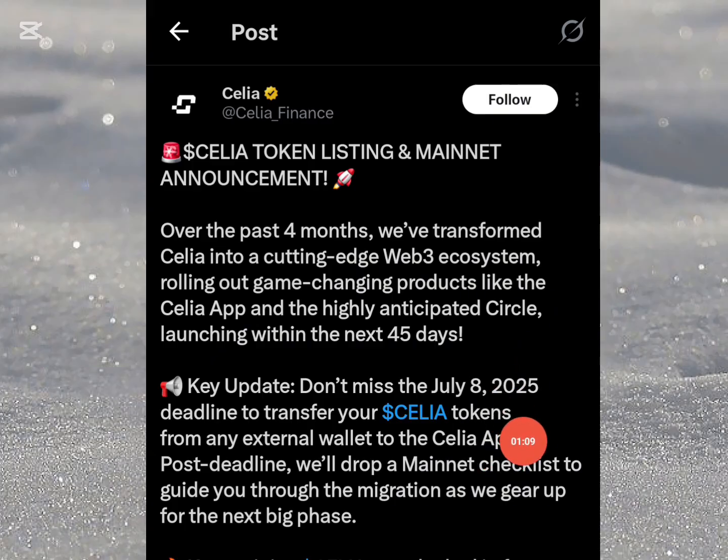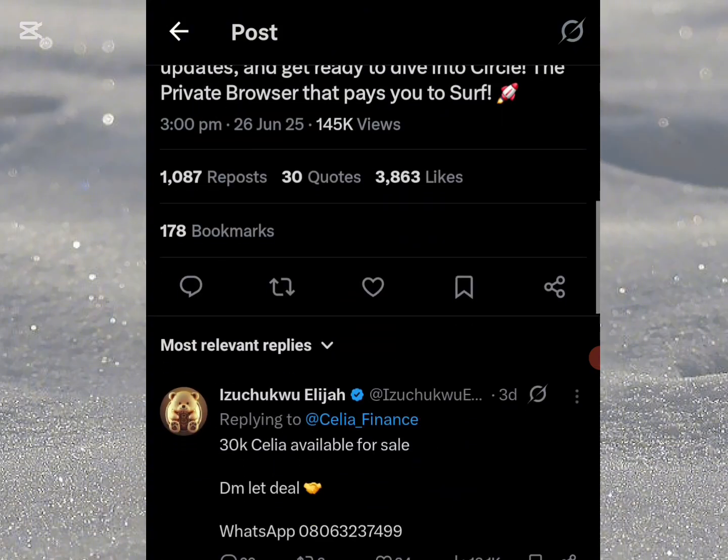The key update says: don't miss the July 18, 2025 deadline to transfer your Cilia tokens from your external wallet to the Cilia app. For those of us who have Cilia tokens in MetaMask, Trust Wallet, or any external DX wallet, we are asked to transfer them back to the new Cilia app because they are going to be changing the contract address. That is the reason for this video.